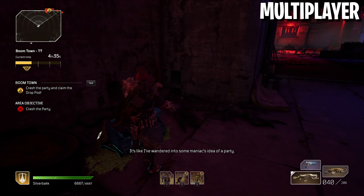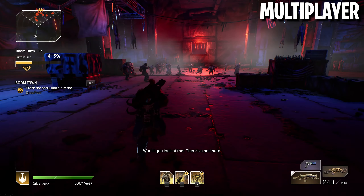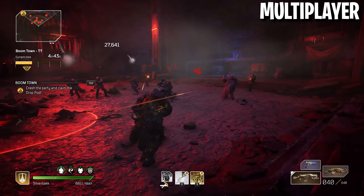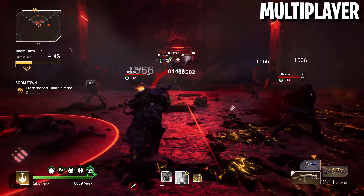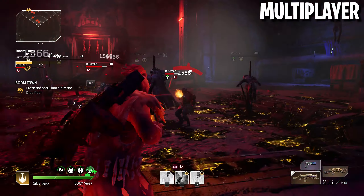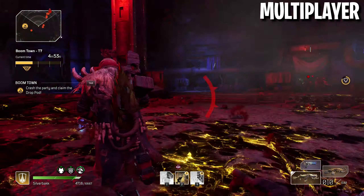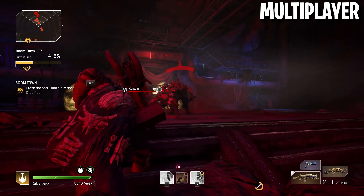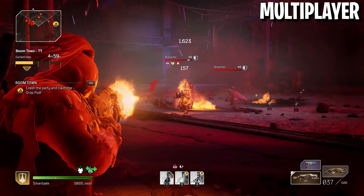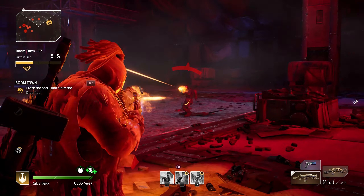Moving on to multiplayer, they fixed a number of bugs and issues such as joining the host, performance issues, random session drops, and more. The default background matchmaking setting has been changed to closed — previously it was open — so hopefully you'll be getting kicked out of sessions less by people who haven't set their session to private. Story point mismatching was addressed as well, with a warning added when mismatched. There are a lot of multiplayer stability fixes, so check the full list in the description if something was affecting you.